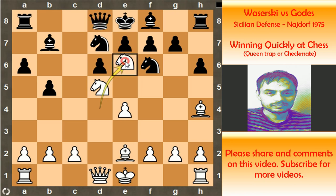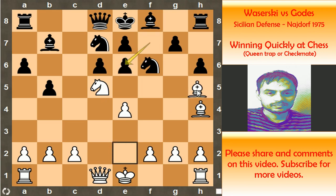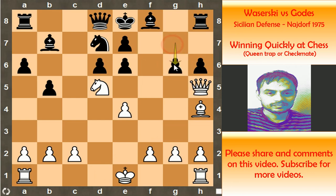Of course you can't take this knight here, because after pawn captures on e6, bishop h5 — this is the drawback of the h6 move. Knight captures on h5, queen captures on h5 check, pawn to g6, and queen captures on g6 is just checkmate.